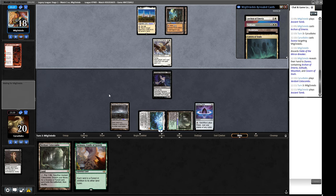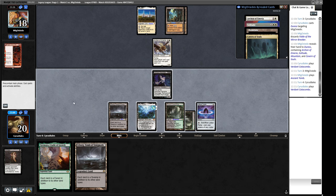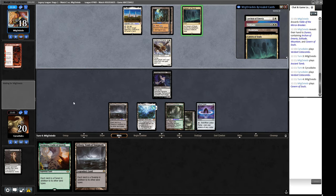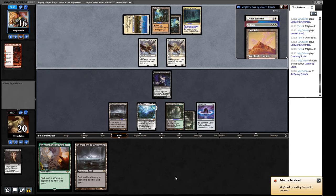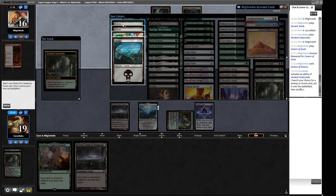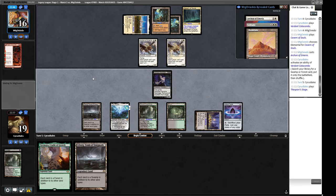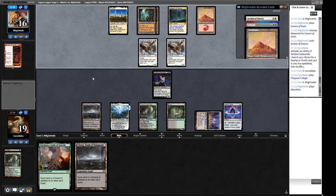We draw a Thespian's Stage with a tutor effect — not a great deal of help. We're just waiting for a tutor effect and for our opponent to tap Karakas so we can hit them with Sejiri Steppe. Opponent plays Seasoned Dungeoneer — the clock is very much on. We could make our 20/20 this turn since they can't Solitude now, but then they'll Solitude our Marit Lage next turn and we have no answer. We draw Not of This World. Counting incoming damage: 3, 4, 5... we'll be dead on the next turn. We'll have to go.